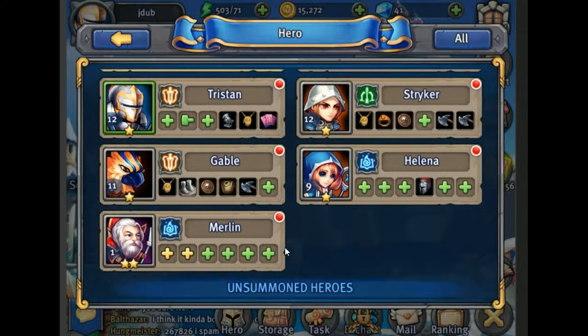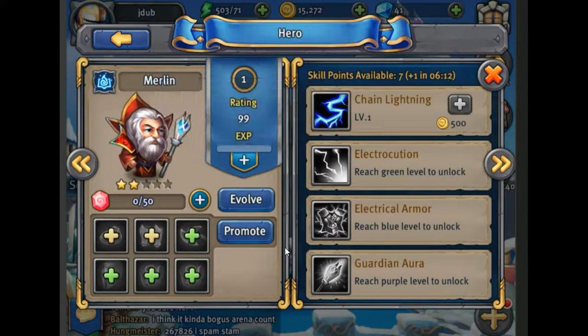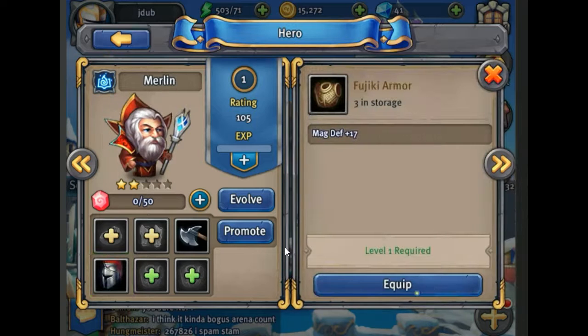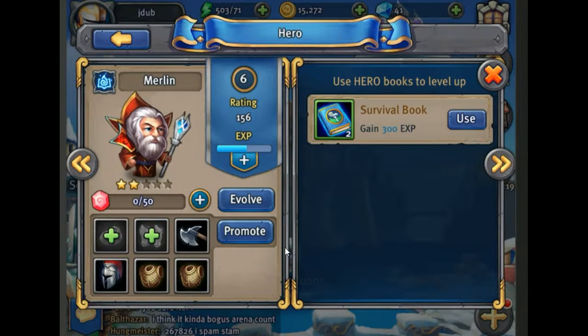Merlin is actually a two-star as well. He's got chain lightning — lightning damage that jumps up to 4 enemies with a max jump distance of 4 cells, and every jump decreases damage by 30%. That's a really cool skill — he can multi-hit a lot of targets. He's a ranged unit of course, which is right down our alley. Let's go ahead and use some EXP books to level him up.